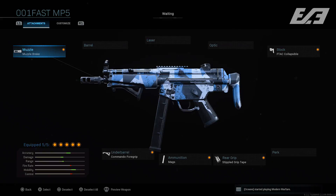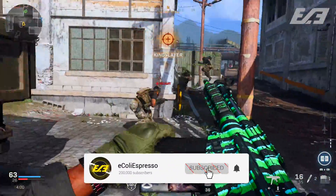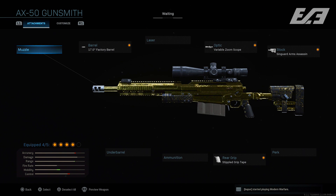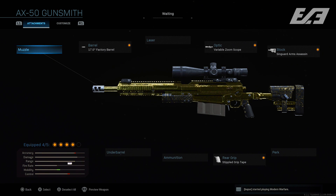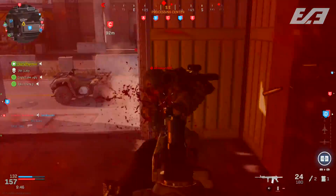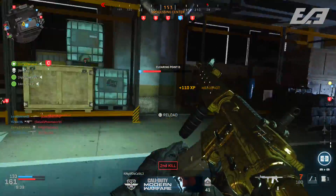Every so often you'll see a sniper class setup — an HDR or AX50. The AX50 class I've seen used in pro scrims includes the 17-inch Factory barrel, Variable Zoom Scope, Singuard Arms Assassin stock, and Stippled Grip Tape, giving it a quick-scoping nature while packing a punch across maps. You'll also occasionally see a pro break out the MP7, but for the most part play is focused centrally on the M4 and MP5.